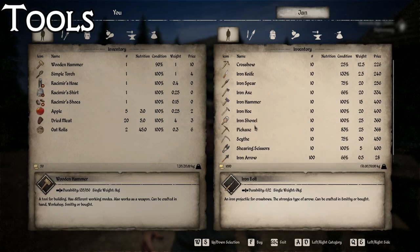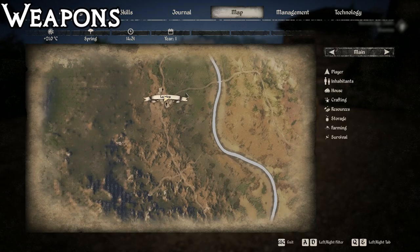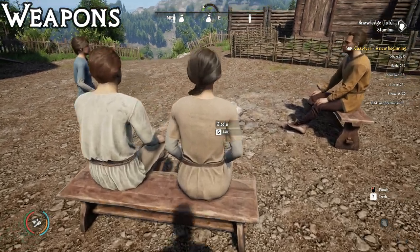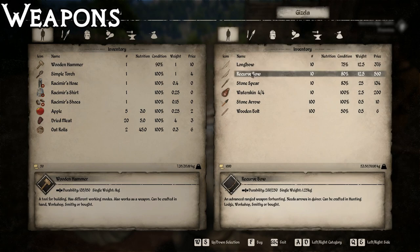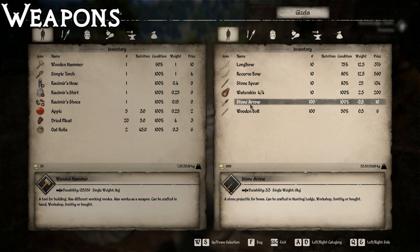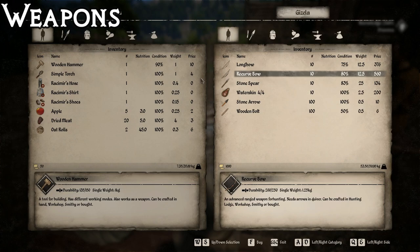If you're looking for weapons, a great trader is here in Lesnica - that's the one way over to the left. You're going to want to go here and talk to Gazela. From her you're going to be able to buy a longbow or a recurve bow, which is the most advanced bow in the game, as well as spears, water skins, stone arrows, and wooden bolts. This is one of the few places in the game where you can get a recurve bow, so it's definitely a good place to go for that.